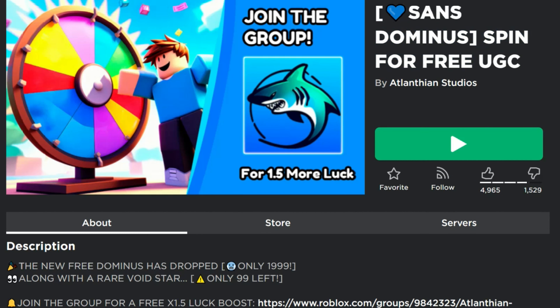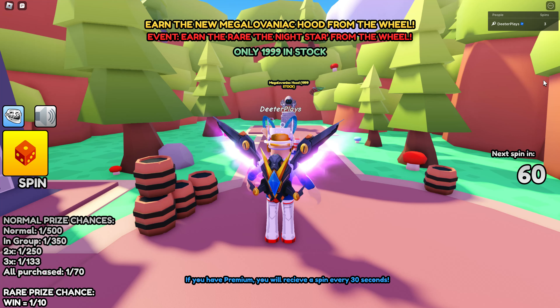The game it's in is called 'Spin for Free UGC,' which pretty much gives away what you have to do. Basically it's random number generator and luck. You can see on the bottom it says if you have premium you'll get a spin every 30 seconds, and it shows a counter for how many spins you've got.